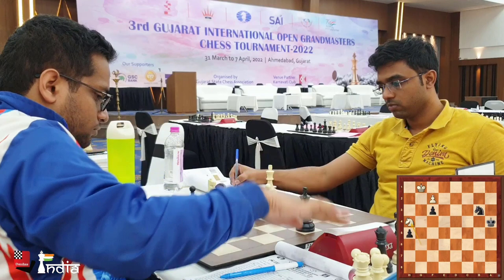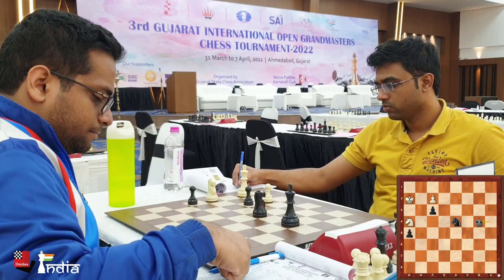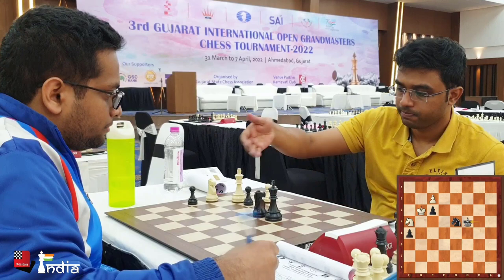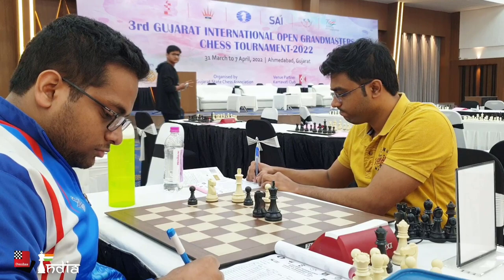Stanny plays king h2, king to b4, and after king g3, the knight will take the pawn on f3. Eventually, the h-pawn will be traded for the f-pawn. Arathia plays king c4 and offers a draw — Stanny accepts it. Arathia, very respectful of his opponent, gets up from his chair slightly. And the game has ended in a draw.